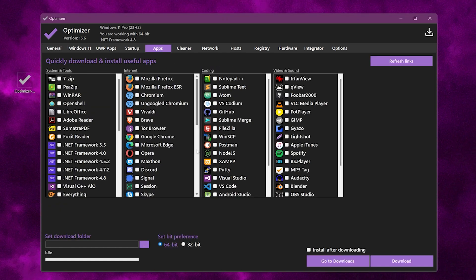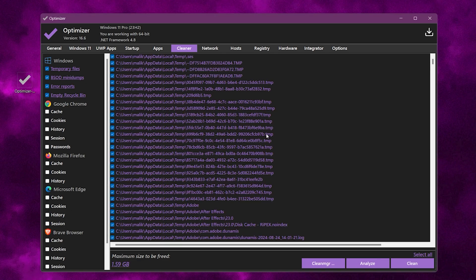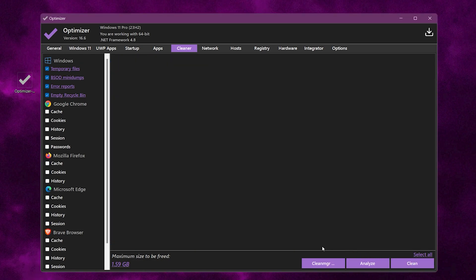Go to the Apps tab — you can install all the apps in just one click. Now go to the Cleaner tab, which is for optimization. Click on the Analyze button and analyze all the files. This will analyze all your temporary files. I have about 1.59 GB of data. Now click the Clean button and clean all this junk out of your Windows.